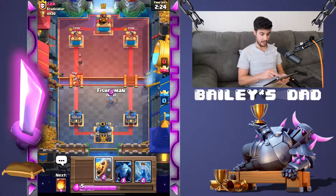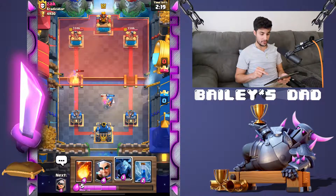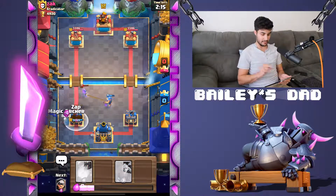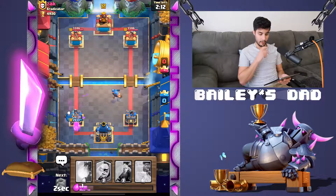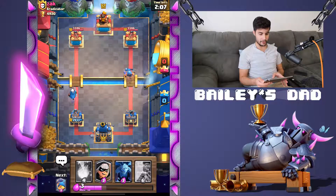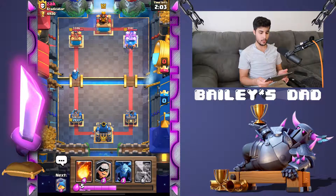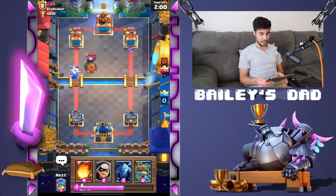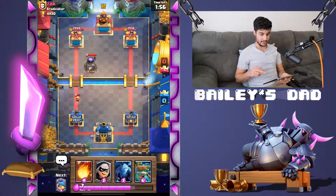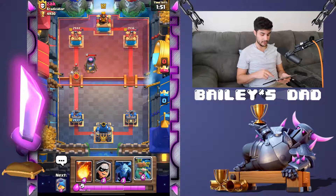Let's plant a Fisherman on the right — we are going to take out that entire situation right there. We're gonna clip the Wizard, hopefully it finds the Fisherman and kills it. It does not — this is really bad. But that Zap should take care of business for us. Okay, we did take some damage there. The furnace — okay.